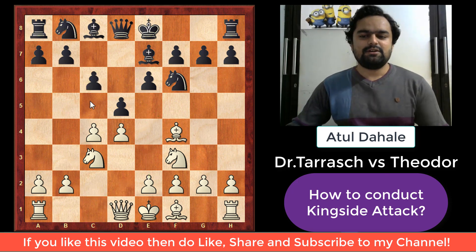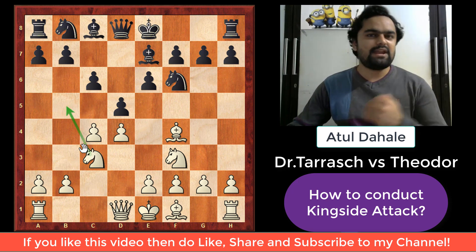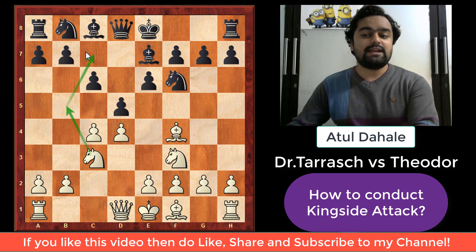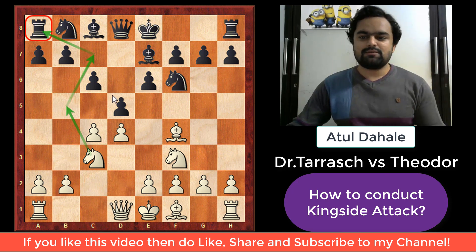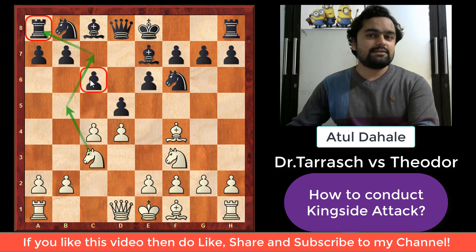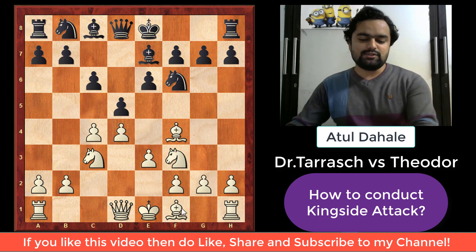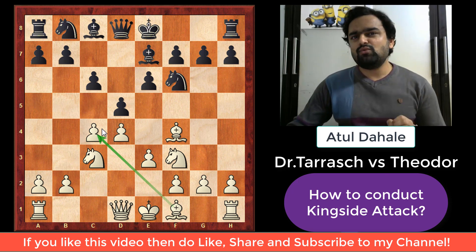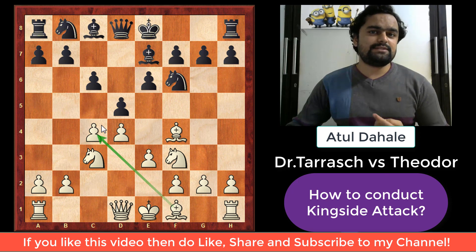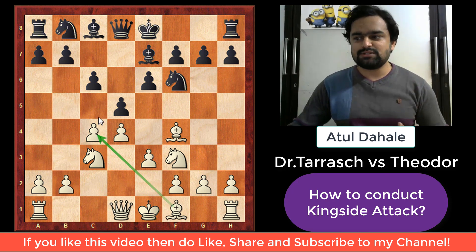Black plays c6, trying to control the b5 square from the knight, because the knight was also planning to jump to b5 and then come to c7 to attack a8. So all this planning is stopped because black has played c6. White plays e3 as planned, because he also wants to open up his bishop. Every move should open up some of your pieces — at least one piece should be developed in the opening. Always develop your pieces as soon as possible.